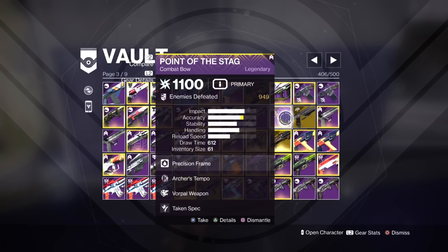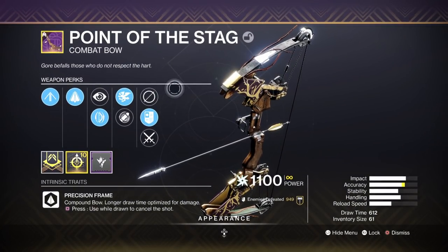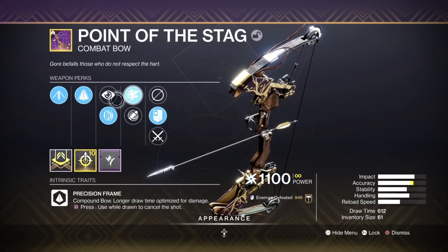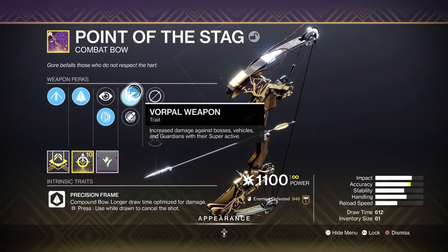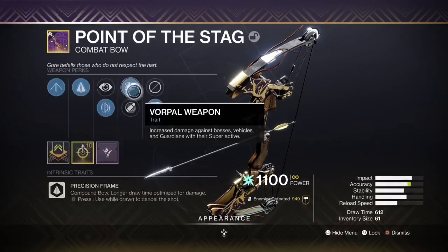We've also got Overload Bow. For Overload Bow, you're looking for rolls like Archers Tempo and Volatile Launch. Point of the Stag is a specific roll — you can just collect it, there are no random rolls to it. So this is one of the best Arc Bows in the game for champions, because you want to consistently stagger champions over time.